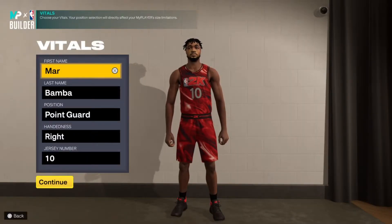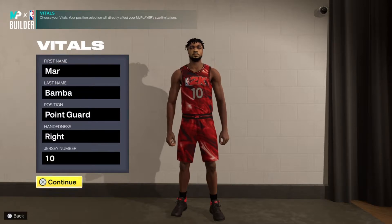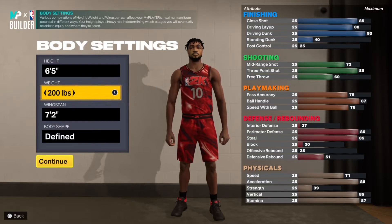This next build is made specifically to play in the Park. Again, every build is going to be a point guard. He's going to be 6'5", 200 pounds with a 7'2" wingspan.